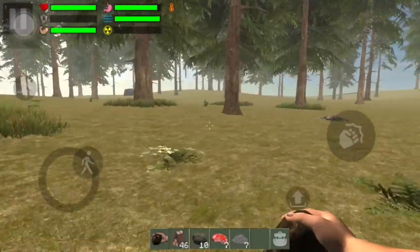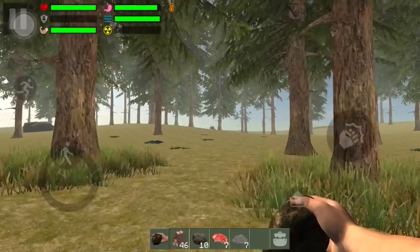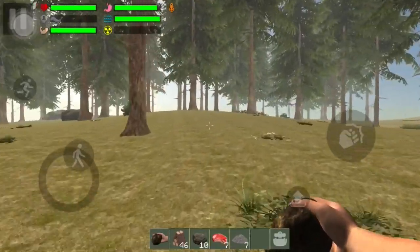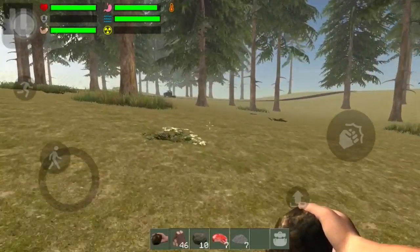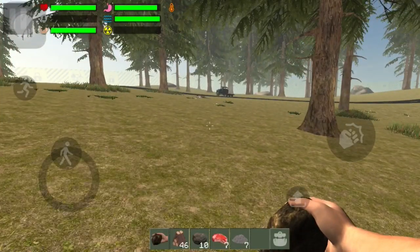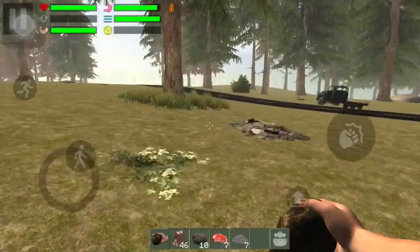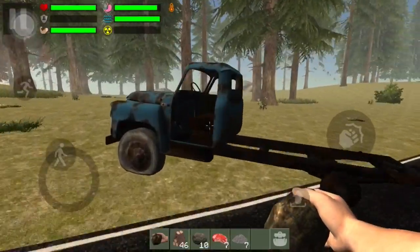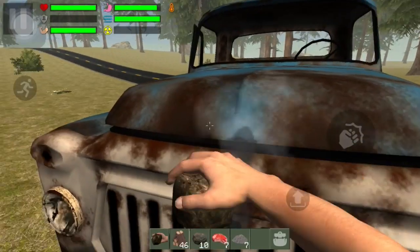Why does that look like a car down there? It looks like a truck missing some wheels. Yeah it is — it's a truck. So they added some vehicles. There are still more updates they're doing. They're really trying to hook this game up.